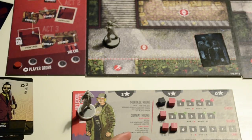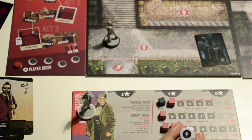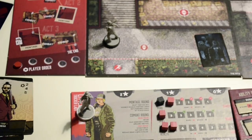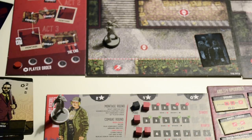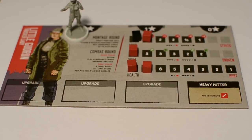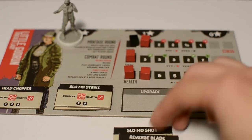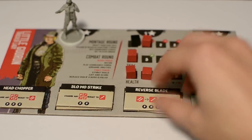The upgrade action allows you to get ability upgrades and item upgrades from the shop. These let you perform very powerful combos during combat. Once you buy them you put them in the upgrade slot. You can buy as many as you can afford and rearrange them before combat, but if you stack them, the one on top is the one you can use during play.